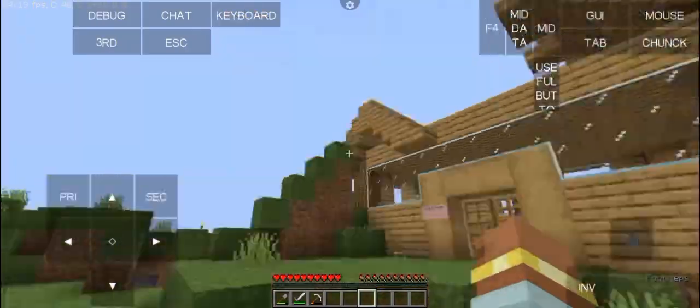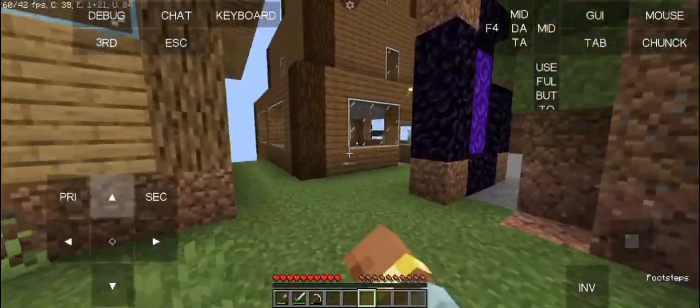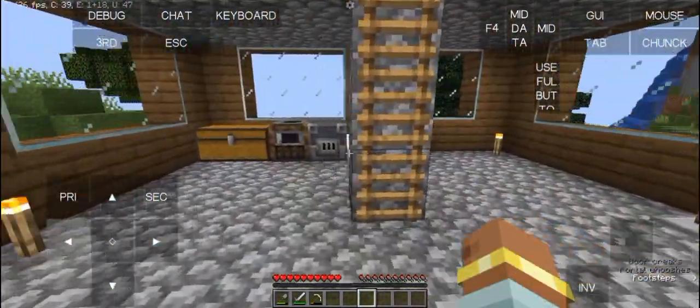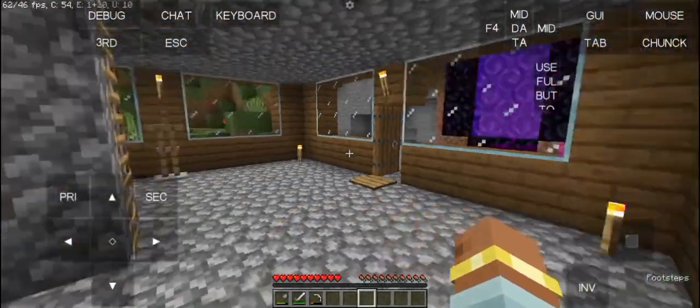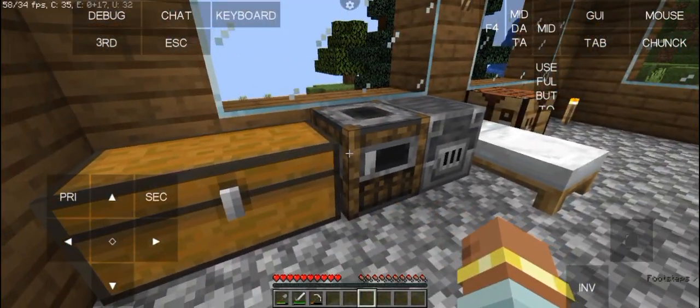We are back up. This is Studio Gamer's house, and that's mine. Let me show you Video Game Man's place — let's go inside his base and I'll show you his stuff.